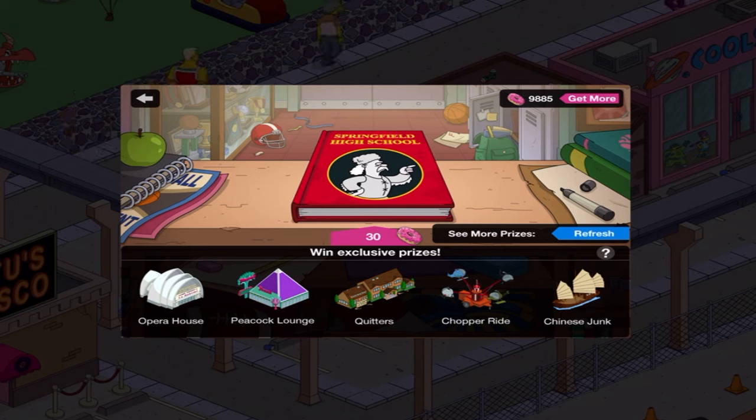We've got the Opera House, Peacock Lounge, Quitters, Chopper's Ride, and Shiny Chunk. So let's see what I get, shall we? Quitters looks interesting — actually they all look pretty good. That's why I decided on it.